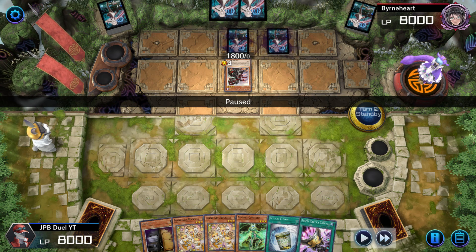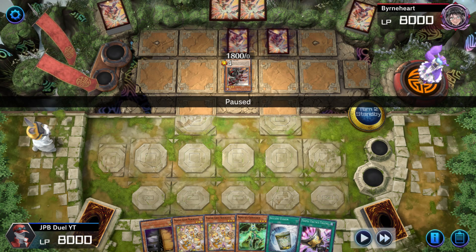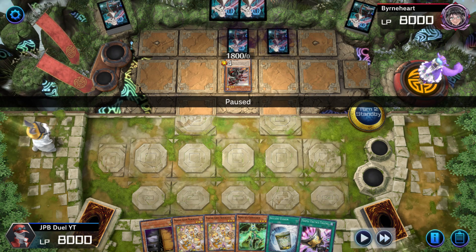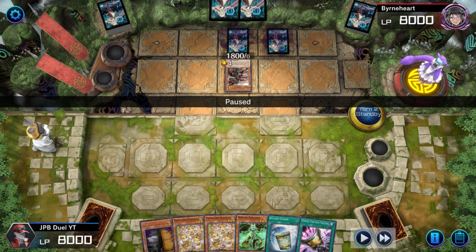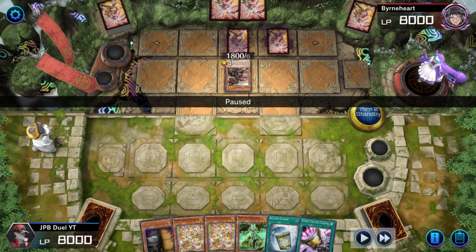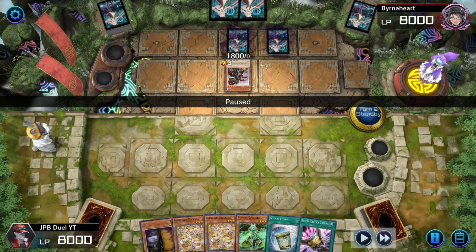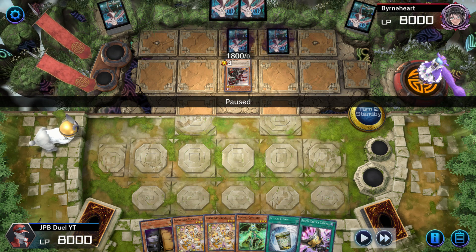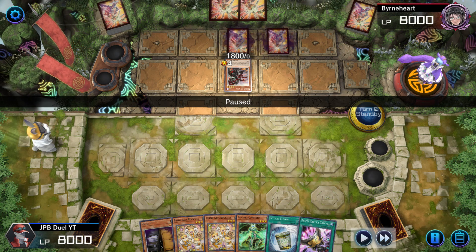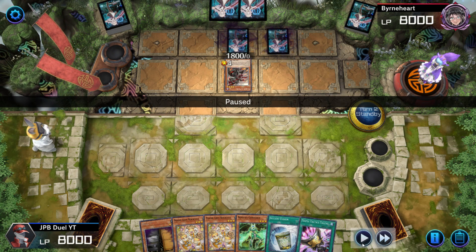Let me tell you right now — if your opponent plays his turn like this, there is a small chance they could be mind gaming you. But I would say more than 90% of the time they will guaranteed have Super Polymerization set in the back row. This guy could have just passed his turn after setting back row, but he did not. He put Fallen of Albaz on the field because he wants to get the Super Poly activation on the opponent's turn. Super Poly is a quick-play spell — you cannot respond to it whatsoever, so you cannot chain your Maxi to Super Polymerization. With that in mind, I knew for a fact this guy had Super Poly in his back row — guaranteed.